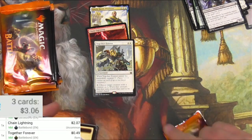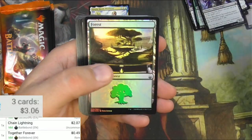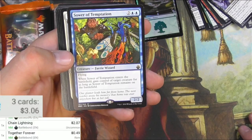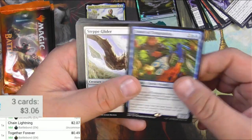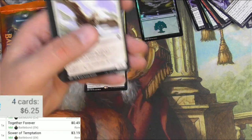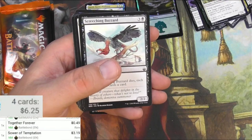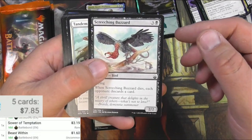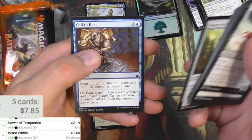There are some pretty decent cards in this set — let's see if we can get them. Warrior, Forest, foil Forest. Sower of Temptation — Fairy Wizard with flying. When it enters the battlefield, gain control of target creature for as long as Sower of Temptation remains on the battlefield. This was a reprint from Lorwyn, I think — it's about three bucks. Beast Within — is it good for Commander? I'll scan that one. A buzzard, a ghoul, Hunt Beast.